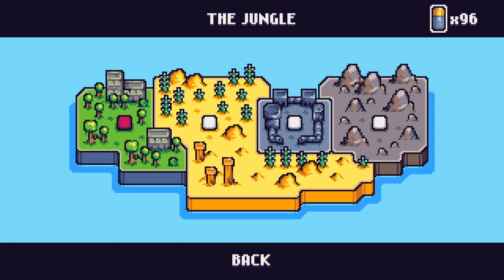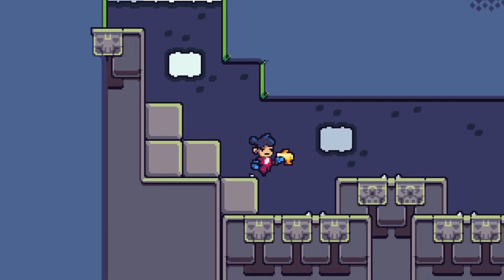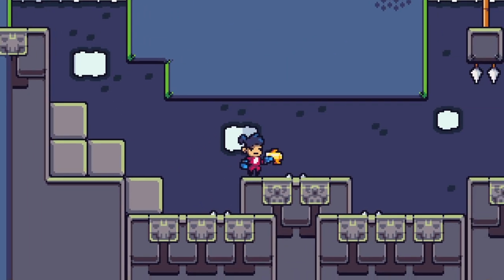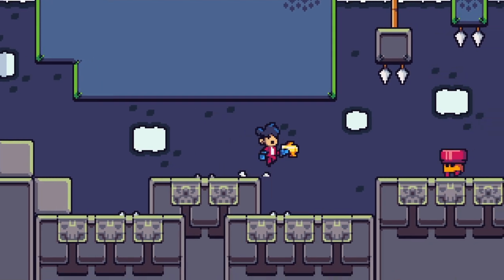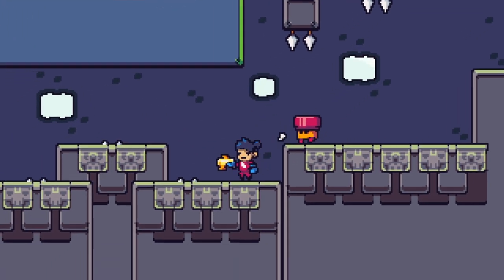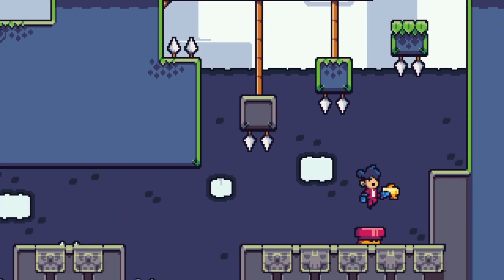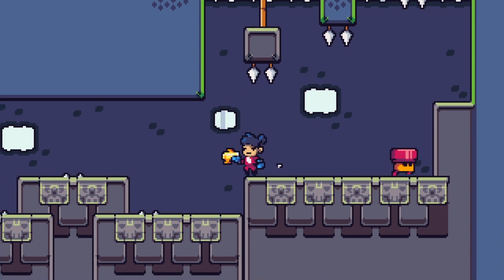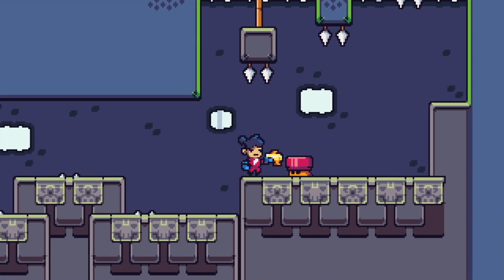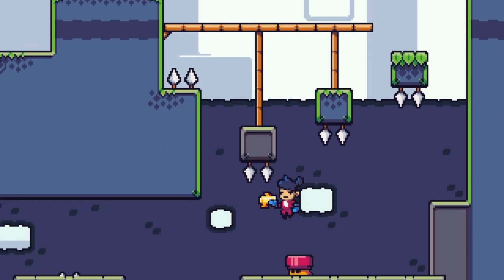I ended up really digging it. We're going to start in the jungle area here. You can see there's spikes and pitfalls and traps that you got to get through, and then use your gun to position the robots to get through. That's a jump pad robot and I got to figure out how to maneuver him to where I want to get the battery.